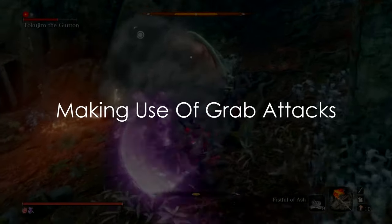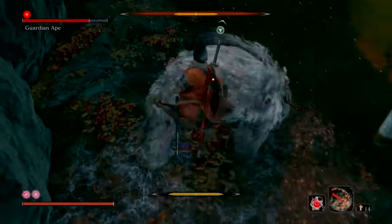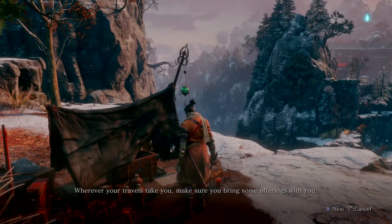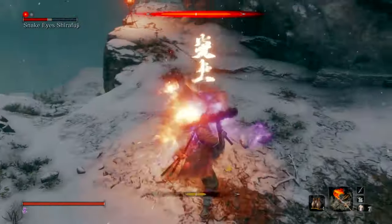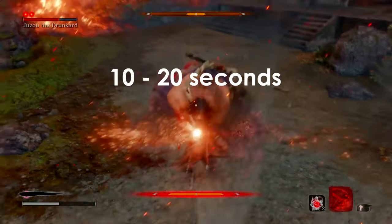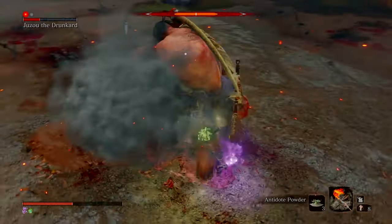Making use of grab attacks: to avoid getting grabbed, we can typically run, dodge, or jump to create distance, and there are some rare forms of grab attacks that can be deflected or jump-stomped. However, these are actually great attack windows, provided we're able to interrupt them before the attack animation fully initiates. Some excellent options available to you very early on are ash, firecrackers, and a combination of oil and the flame vent. Be mindful that ash and firecrackers cannot be spammed, as most enemies have a resistance for certain short lengths of time — usually between 10 to 20 seconds — and all of these options are only effective at close range. As a bonus, while your enemies are stunned, this is an excellent time to heal.